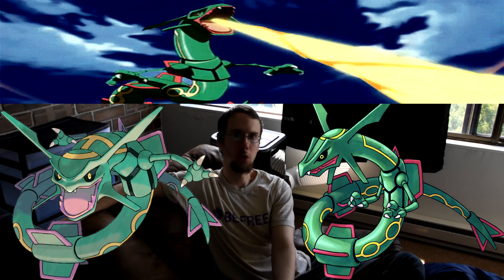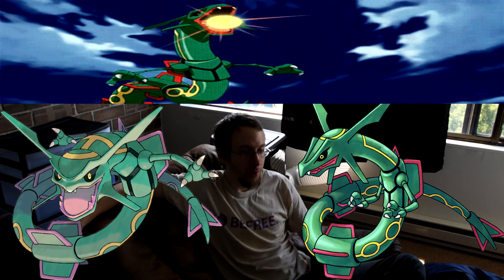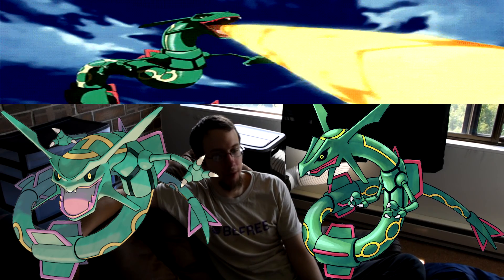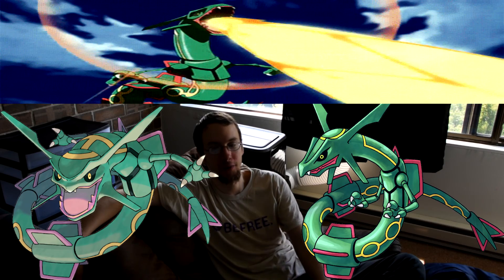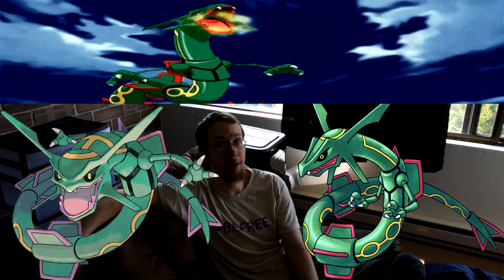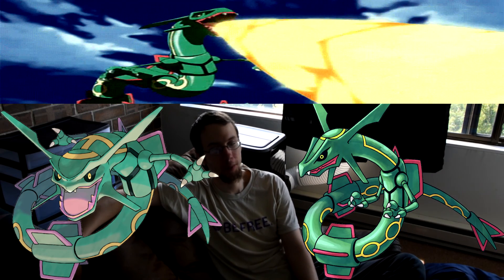Coming in at number 3: Rayquaza. Rayquaza coming in at 3? Well, the next two Pokemon must be pretty damn amazing to be outdoing this Dragon-type Pokemon. No surprise, being a dragon and all, but the Sky High Pokemon, who is a Dragon-Flying combo type, is a Pokemon not to mess with, to say the least. I love its look and its style and its design — it's pure overall badass with its insane physical attack and special attack. Standing in at 23 feet tall and weighing in at 455 pounds, this dragon is a force to be reckoned with.